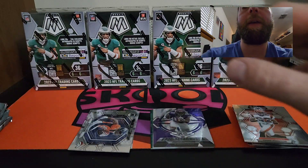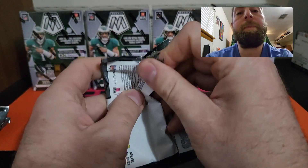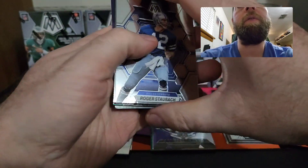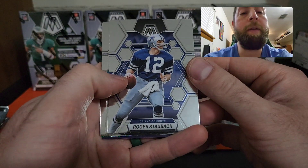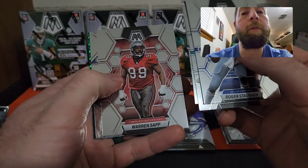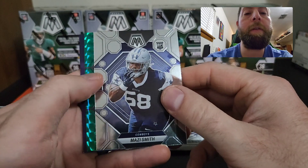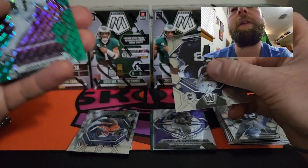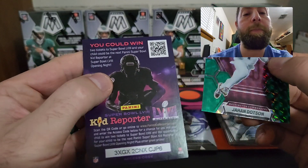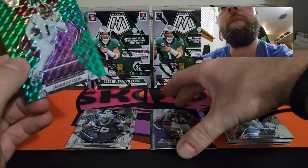Next pack up — see if we can get a nice pull. Nothing too crazy so far. We still have four more packs to go through in this blaster. We have a Roger Staubach, Dallas Goedert, Joey Bosa, Warren Sapp, Mousie Smith on the rookie card. Our green is a Johan Dotson — that's a nice one. Nice Johan Dotson, very cool.